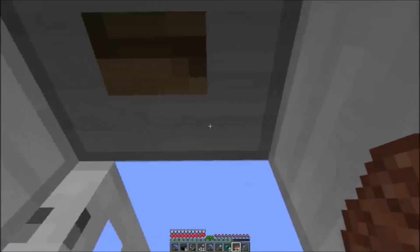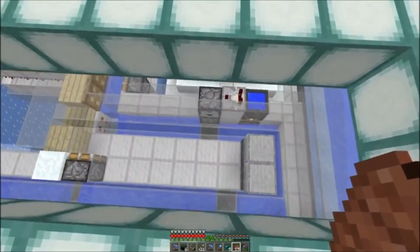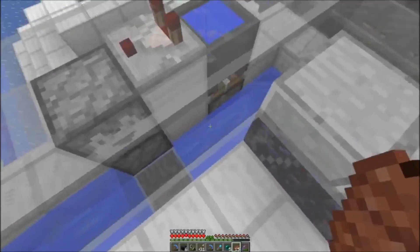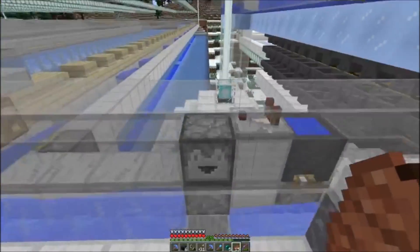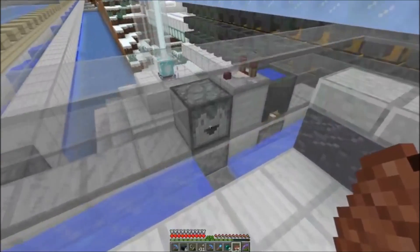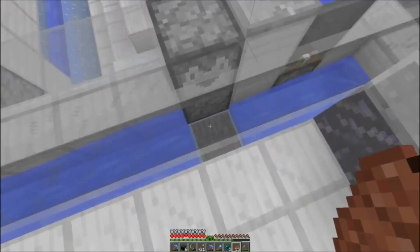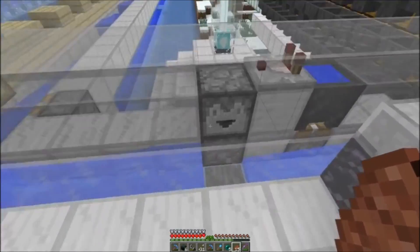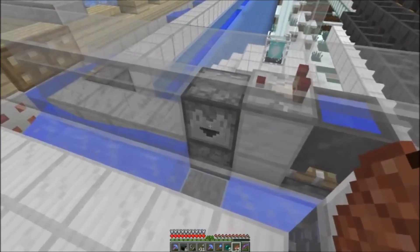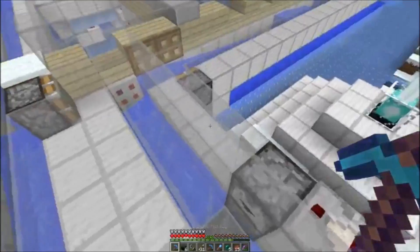I have some dispensers in there which are filled. They're at head height because if you would have it at the lower height, there's a hopper minecart inside the ice that should immediately pick up the silk touch pick. So it has to be at the higher height. And every time you run out of a silk touch pick, you get a new one.